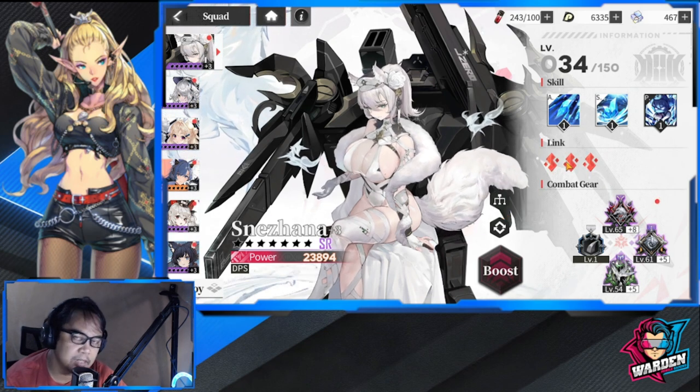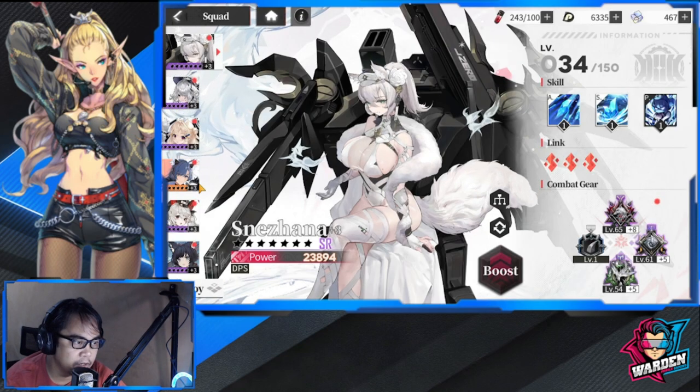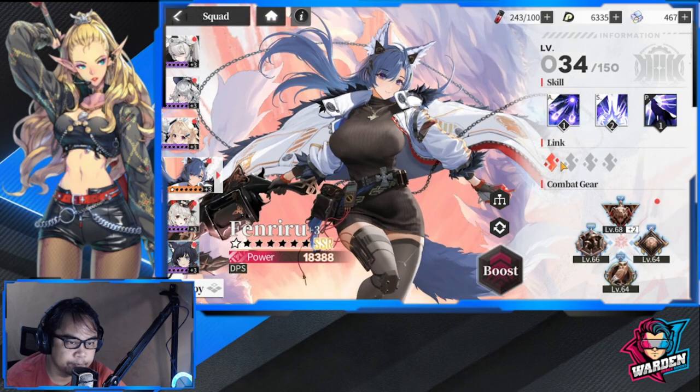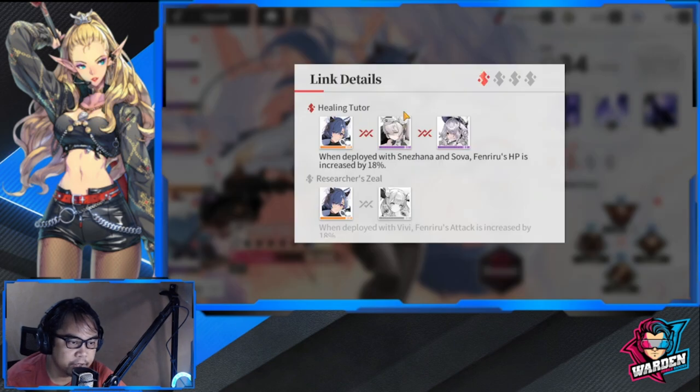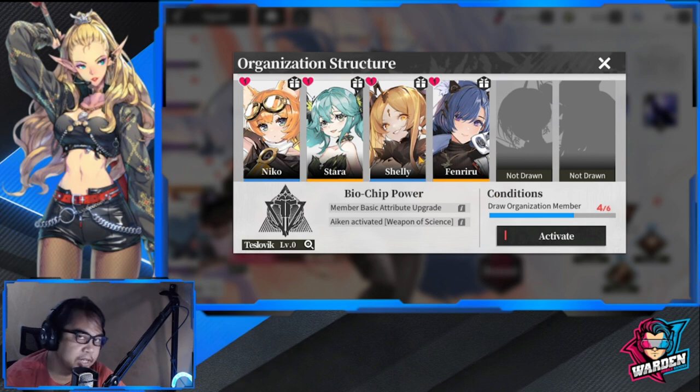Going back to Nezhana — the link system is one factor, and the other is the org structure. Once you see an org structure and your units share it, increasing their affinity — for example to six, five, and seven — gives HP bonuses as well. Fenriru has a different org structure but gets similar bonuses if you have her at high affinity too. So affinity and the link system both matter.